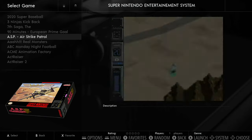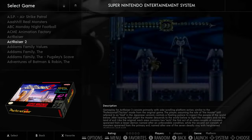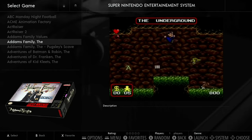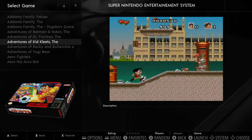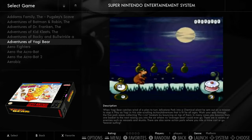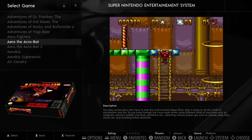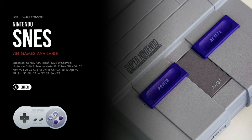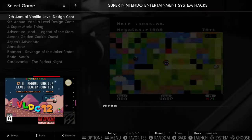Everything on SNES seems to have all the information, box art, and videos that play instantly. The sound is perfect — it's a really nice experience, especially in something like an arcade cabinet. You can use it entirely with a controller, without touching the keyboard. There are also SNES hacks and homebrew.